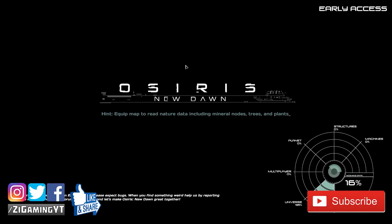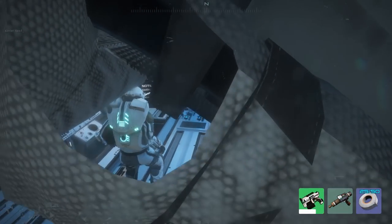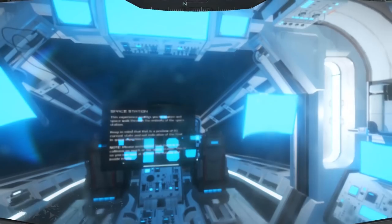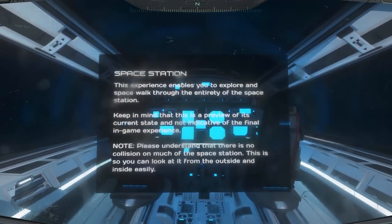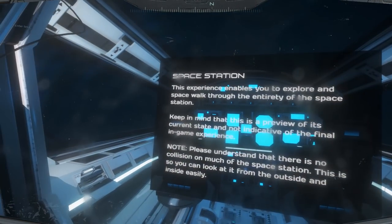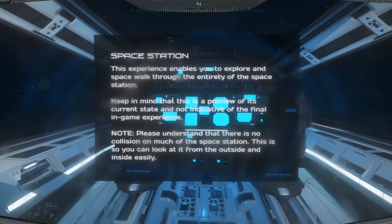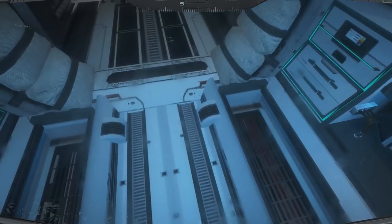This experience enables you to explore and spacewalk through the entirety of the space station. Keep in mind that it is a preview of its current state and not indicative of the final in-game experience. Please note: under any circumstances there is no collision on much of the space station — this is so you can look at it from outside and inside easily.